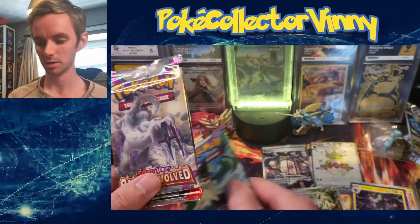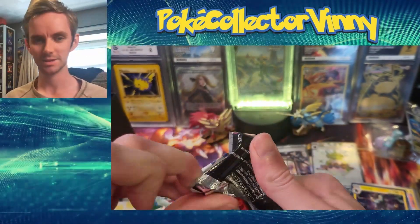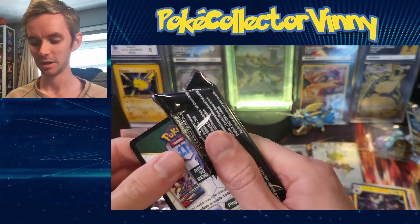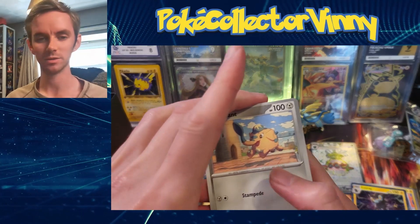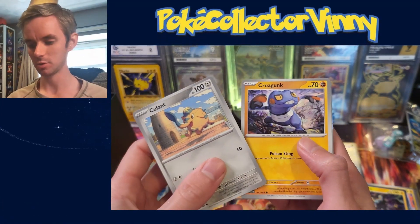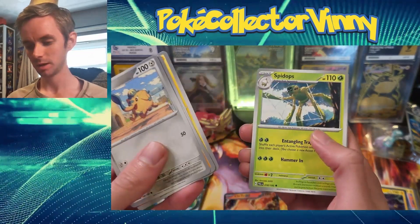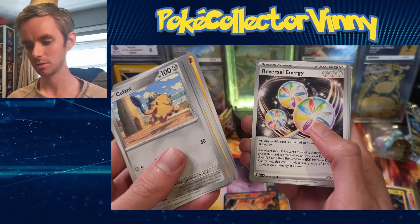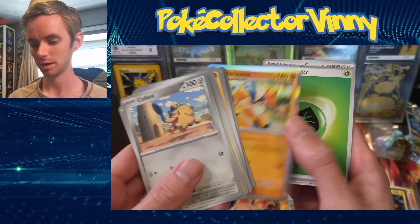Down to our last two packs, we've got a Maschiata and Chien-Pao I think — wouldn't mind the SAR of that, that's a cool card. I didn't really imagine getting one out of this box, never mind two, so I'm not going to ask for another one. We've got Croagunk, Rookidee, Magnemite, Spidops, Passimian, Reversal Energy, and Slowpoke.